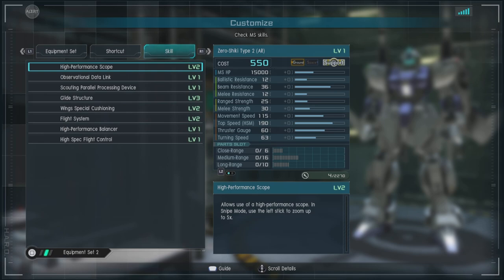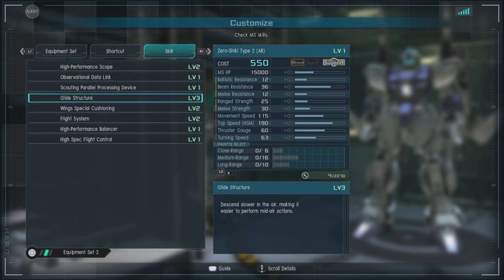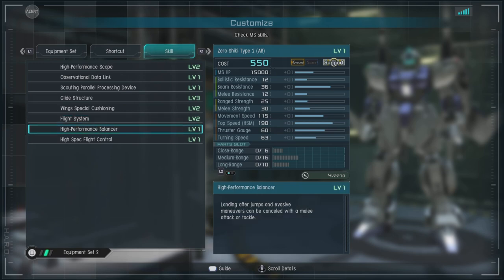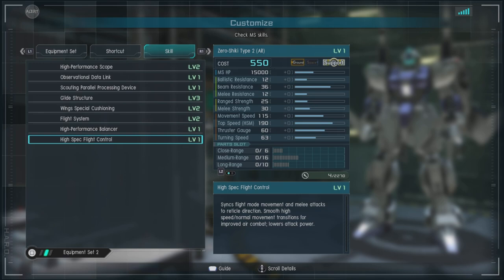For skills, we have the High Performance Scope Level 2, Observational Data Link, Scouting Parallel Processing Device, Glide Structure Level 3, Wing Special Cushioning Level 2, Flight System Level 2, High Performance Balancers — which is fantastic — and High Spec Flight Control.